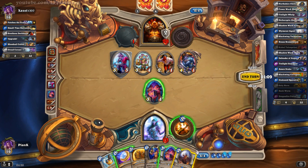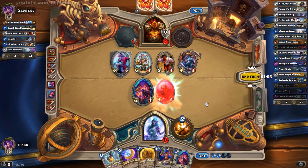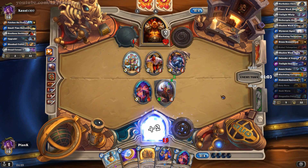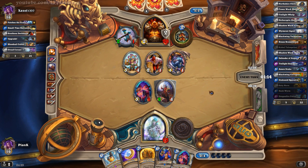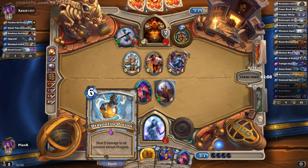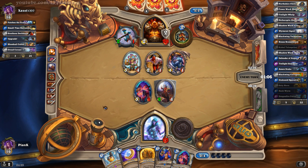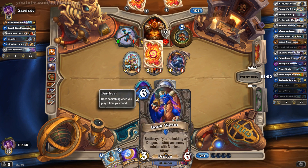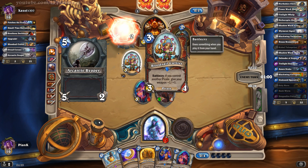The Wyrmrest Agent is really quite good. So we do that, and then we heal ourselves. Then in the next turn, depending on how many cards he plays, we will either do a Holy Nova or a Dragonfire Potion. Or if he doesn't damage that guy, then we will do the Bookworm on that guy.